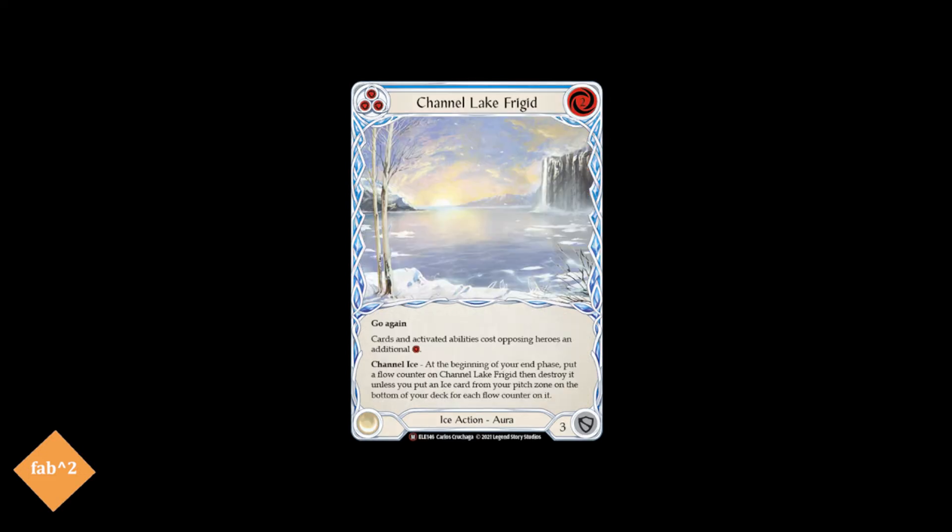We also run Channel 8 Frigid, the all-star that taxes all our opponent's actions, and if you pitch properly, can stick around for multiple turns. This one is especially good when played at instant speed, as you can skip out on the flow counter check for the first time you use it.